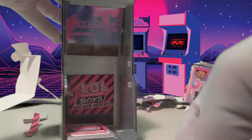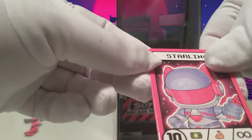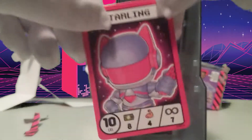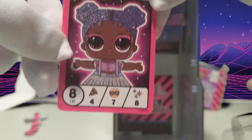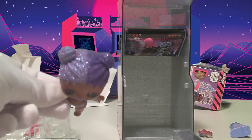In the back it comes with all the characters listed. We got Starling Silver - she's level 10, power 8, and infinity score 7. It shows she's level 8 Infinity Queen. She already took half her suit off but I love her glittery hair - that is so pretty!